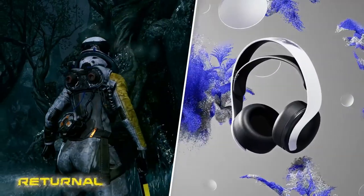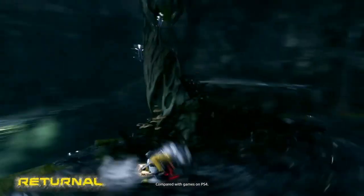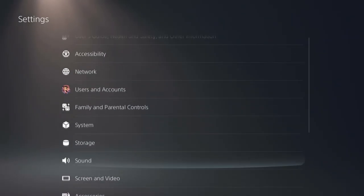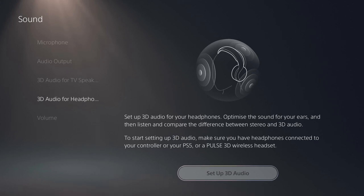Number 27: 3D Audio. The PS5 supports 3D audio for both compatible headsets and speakers. This is a great in-game feature as you can hear where in-game objects are in relation to you in a full 3D scope, and not just left and right. To enable and calibrate this function, go to Settings, Sound, 3D for TV speakers or 3D for headphones, and follow the on-screen instructions.